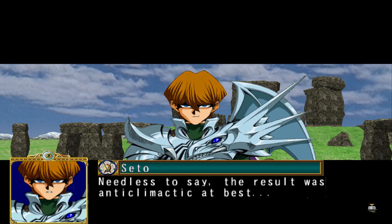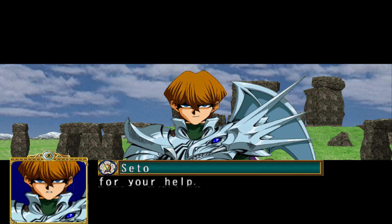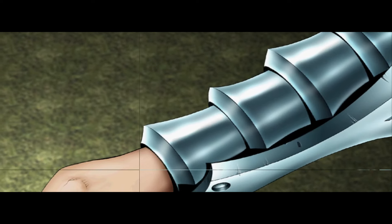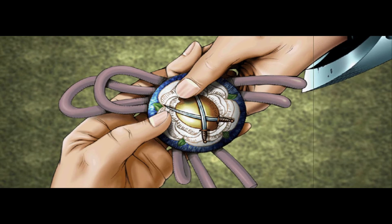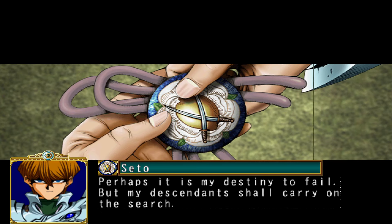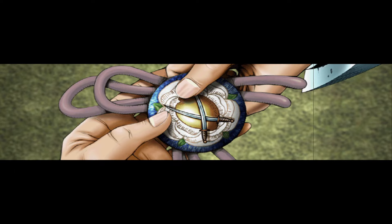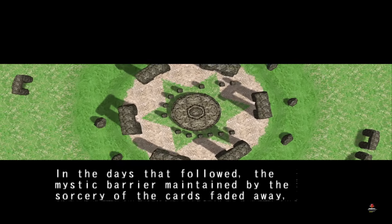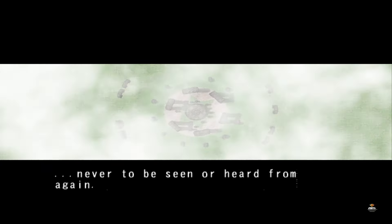Next up is Rexraptor. Rexraptor is just gonna get dealt with by some rocks, because rocks destroy dinosaurs for some reason — because dinosaurs needed to be worse off than they already are. He does have reptiles in his deck, so he's not gonna get completely obliterated, but it's not going to be very pretty. We'll put together a rock deck and we'll probably end up killing him this episode.